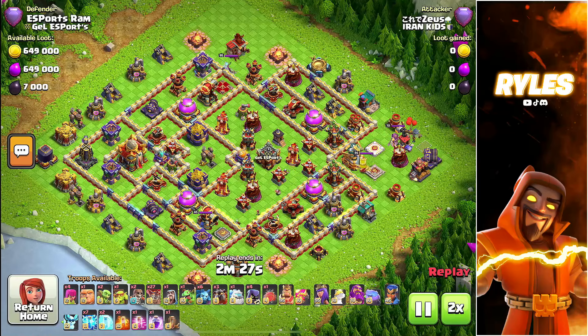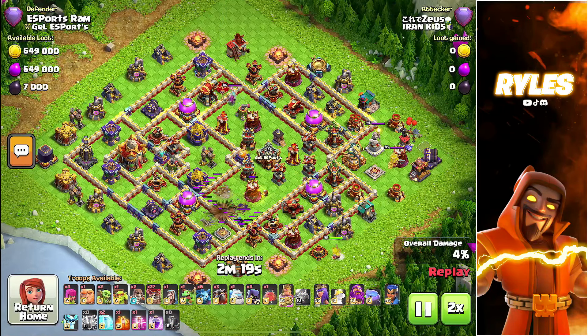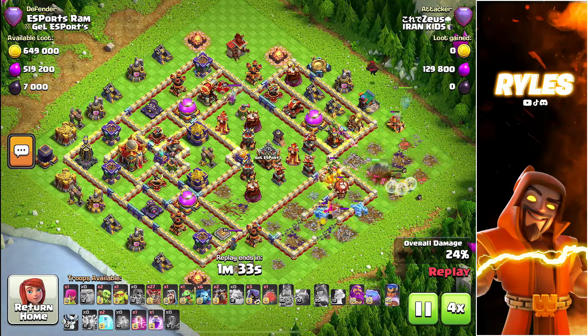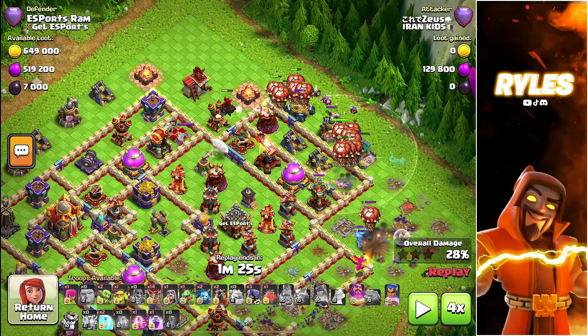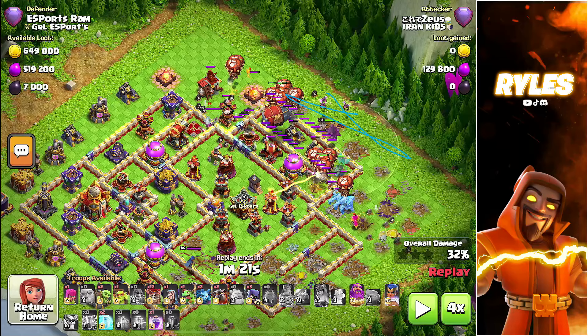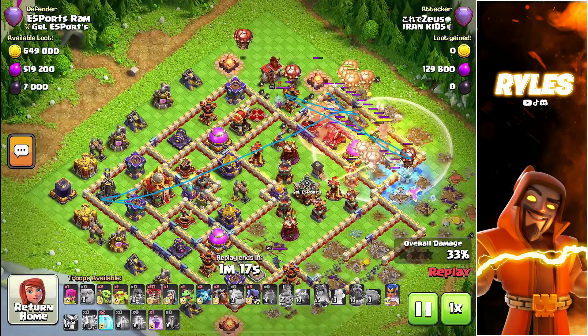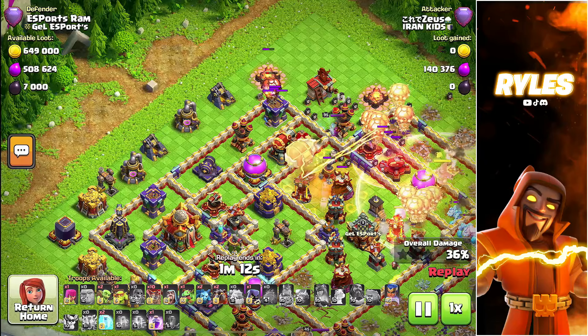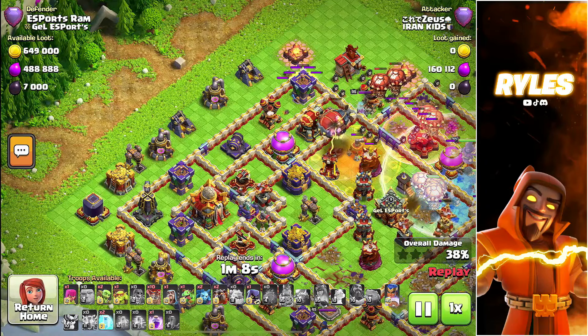I failed this first base, but I'll tell you how you can learn from your mistakes. I did the normal approach and the lalo was very badly played. I started very far on the left side and placed my blimp from right here. You can see there is a sweeper, and the blimp has a very long range. There is also a tornado trap, so the blimp will definitely not reach the town hall.